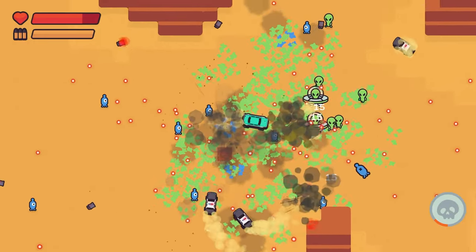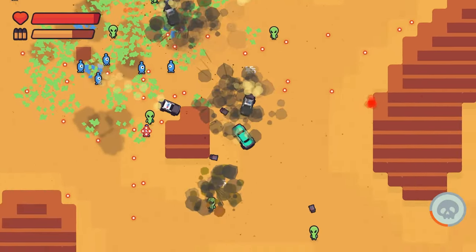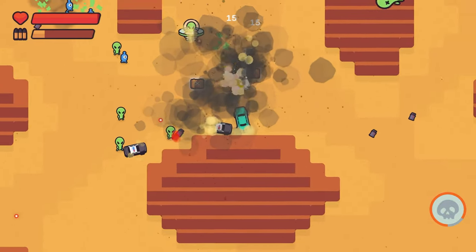I just picked the original starting car, started up the level, and didn't move. It'll take around 25 seconds or so for the aliens to spawn and kill you, so at minimum that's just over 8 minutes for all 20 deaths.